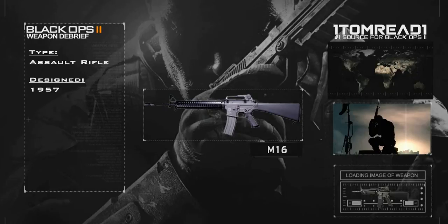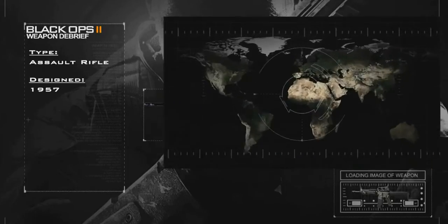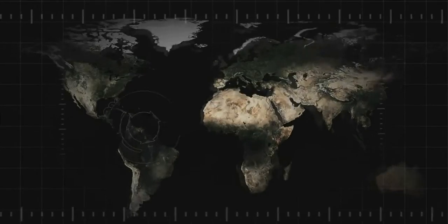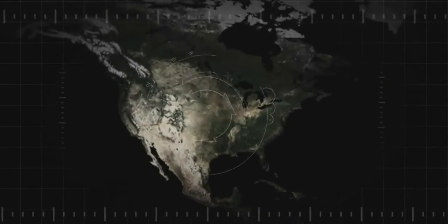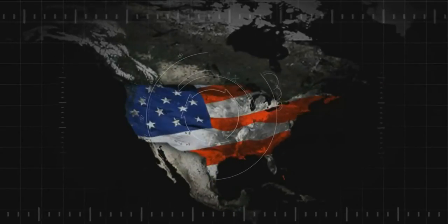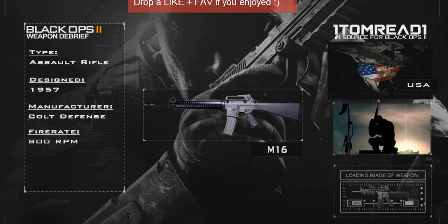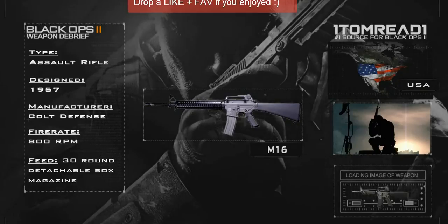It was designed in 1957. And as you can see the picture popping up here — I made this pretty sick. It's searching for where it was made. USA. Manufacturer: Colt Defense. Fire rate: 800 RPM. And feed: 30 round detachable box magazine. This gun is pretty good.